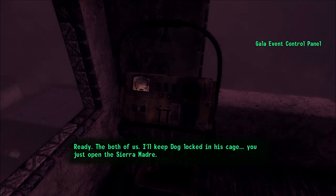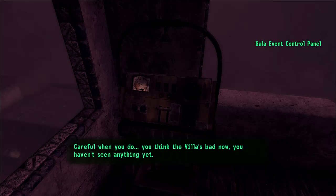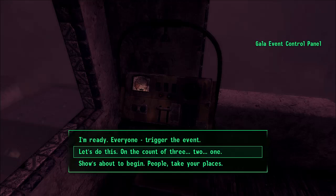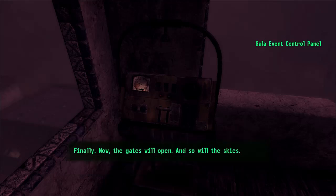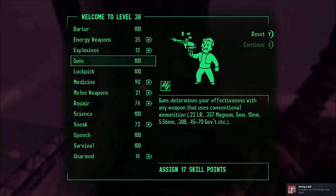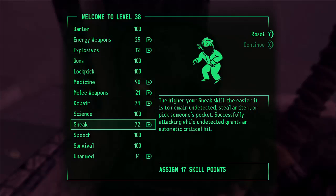I'll keep dog locked in his cage. You just open the Sierra Madre. What are you waiting for? Suck up the bad door. Careful for what you do — you think the villain is bad now? You haven't seen anything yet. Alright, let's do it on the count of three. Finally! Now the gates will open, and so will the skies. Well, I guess here we're gonna level up right in the middle of it — why not?